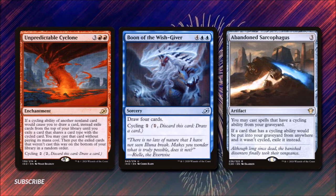Next is probably one of the most amazing cards in the deck because it allows us to get at the cards we've been throwing in the graveyard. You may cast spells that have cycling ability from your graveyard. If a card that has cycling ability would be put into your graveyard from anywhere and it wasn't cycled, you exile it instead. There are going to be moments when this can keep you from certain play patterns, so don't worry about removing it if you have to.